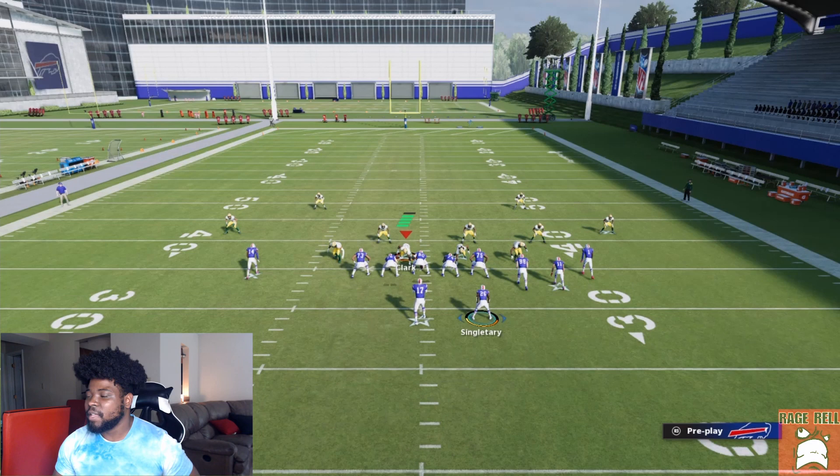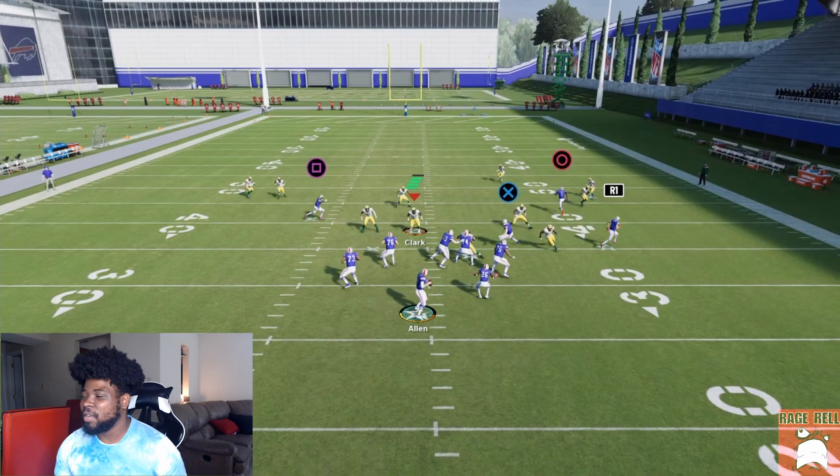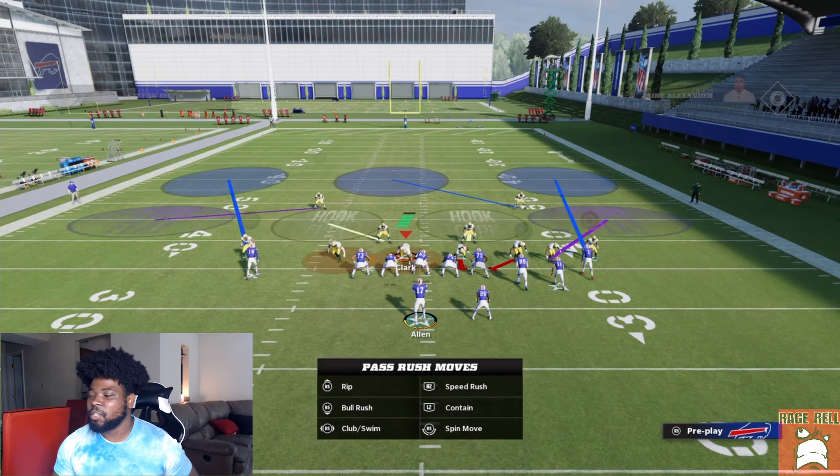I'm going to spy Z'Darrius Smith and Clark so I don't get absolutely wrecked, but you won't need to spy — you just need a little bit of time. Watch Kevin King out there — watch how he just doesn't play the receiver. You're going to be able to just pass lead that up because of how broken zone coverages are right now in Madden 22. I'll show you against pressing and then go into replay to show you against other coverages and what happens with zone drops.